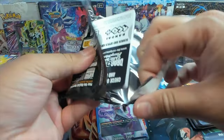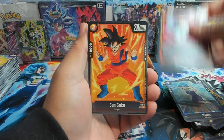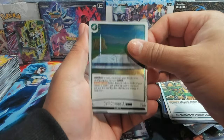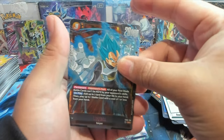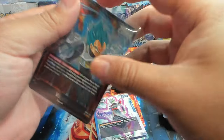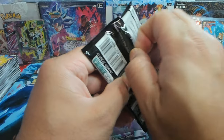Yamcha, Mecha Frieza, Glimpse of Arrogance, Bulma, Cell Games Arena — and there we go, we have an SR Vegeta. That's seven SRs so far, no alts or secrets. That is interesting.